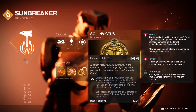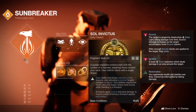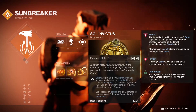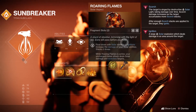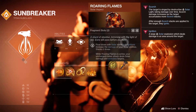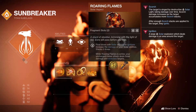For our aspects we're going to be running Sol Invictus so that we can create Sunspots. Your abilities will regen faster, your super will drain more slowly, and you will get Restoration when entering a Sunspot. We'll be taking that to the next level with the exotic we'll be using. We're also going to be running Roaring Flames so that our solar abilities will deal more damage, and whenever we don't have our melee charge we'll still be able to take advantage of a couple of mods to deal solar damage, scorch targets, and feed us more Sunspots.